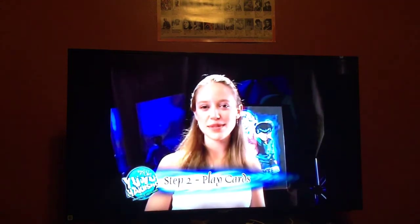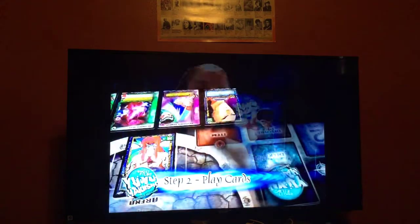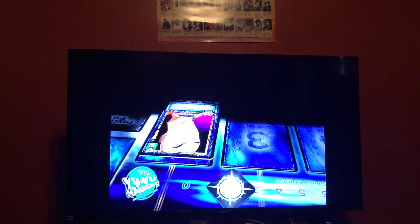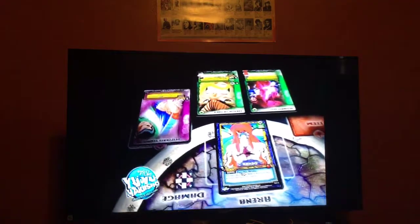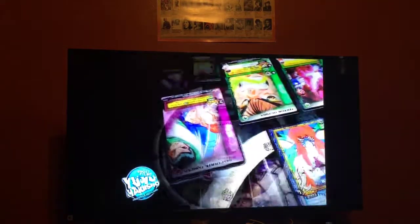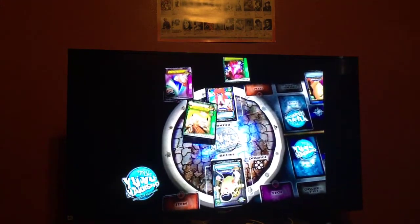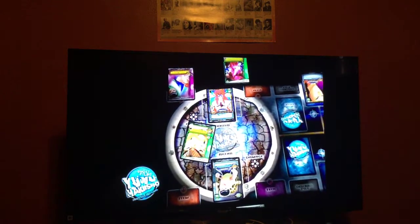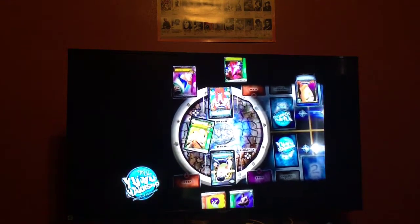Now that it's step two, I want to play my Chu character to the sidelines. This way I'll have an additional character to throw at you later. Also, I'll attach a new technique card to Rando, just temporarily. Finally, I'll play the event card, Vore of Fury, so that when I attack, I can really nail you.